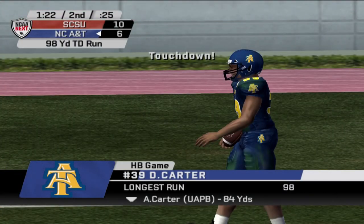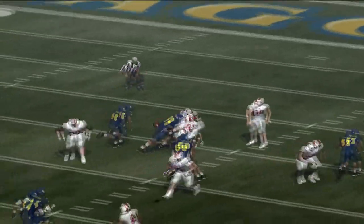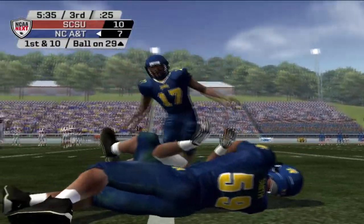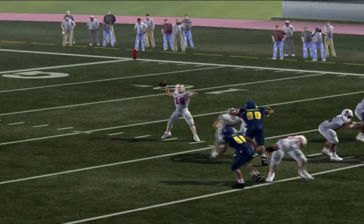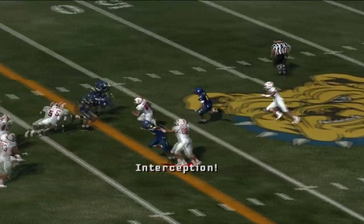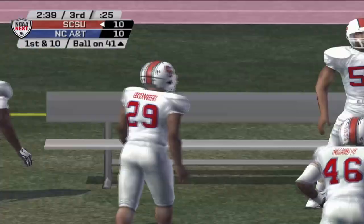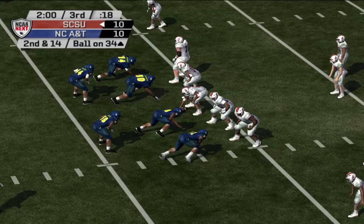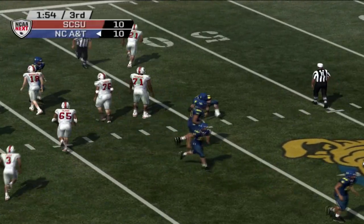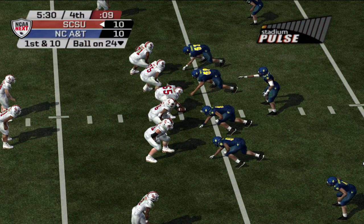Not only do they score, the Aggies also secure an interception and settle for a field goal, tying this game up. It's still all knotted up at 10 apiece as South Carolina State gets an interception of their own but can't take advantage — McDoodle gets hit from the blind side and North Carolina A&T recovers the fumble, keeping the Bulldogs at bay.